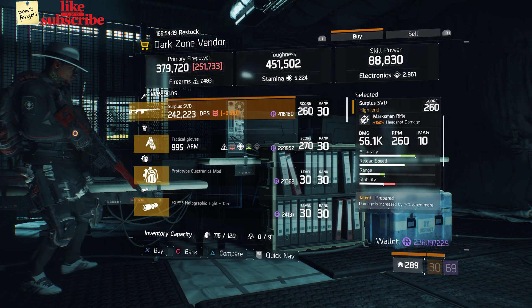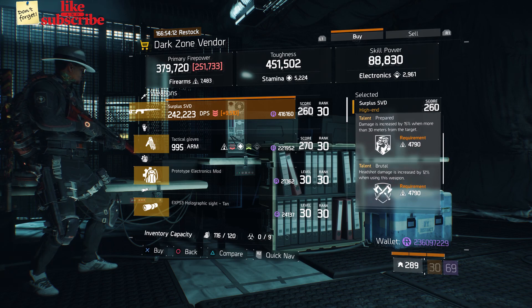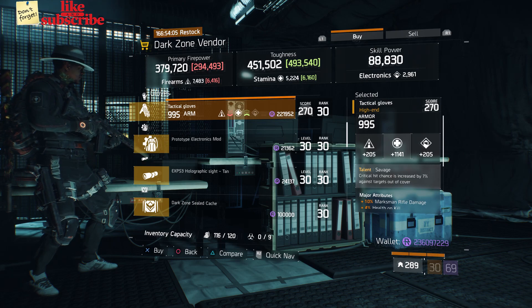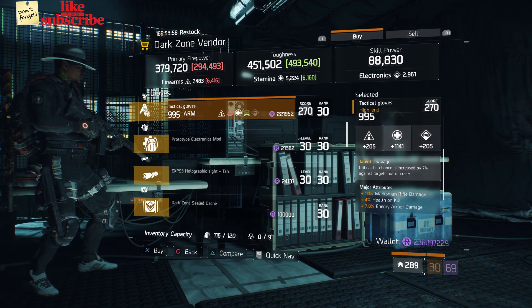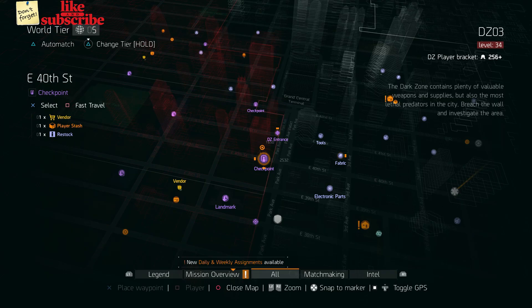For our next gear items, head over to the East 42nd Street Checkpoint. The dark zone vendor has a Surplus SVD with a gear score of 260, it has 152% headshot damage, and the talents are Prepared, Brutal, and Disciplined. Also here we got some Tactical Gloves with the talent Savage, gear score of 270, armor 995, roll for stamina 1141, and the attributes are Marksman's Rifle Damage, Health on Kill, and Enemy Armor Damage. Also here we got a Prototype Electronics Mod with 256 electronics and 3022 health.